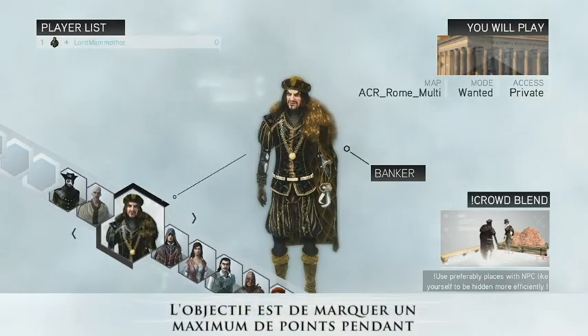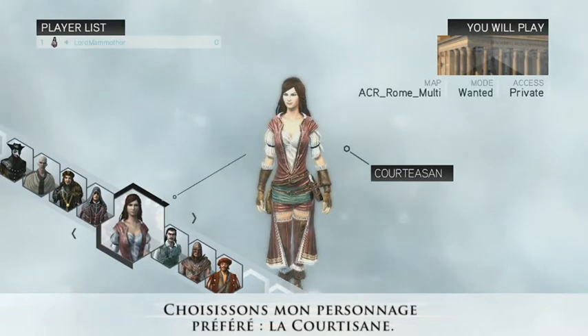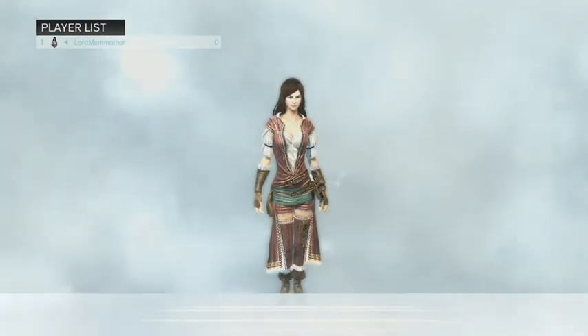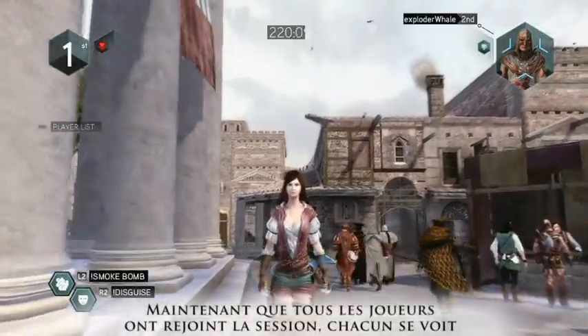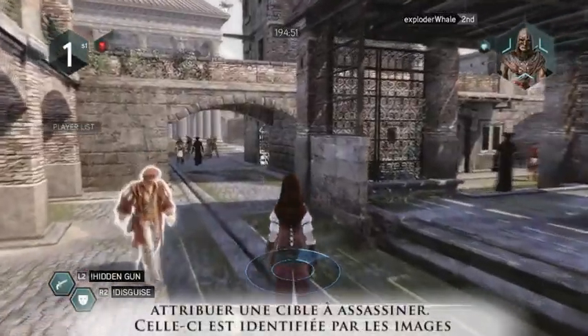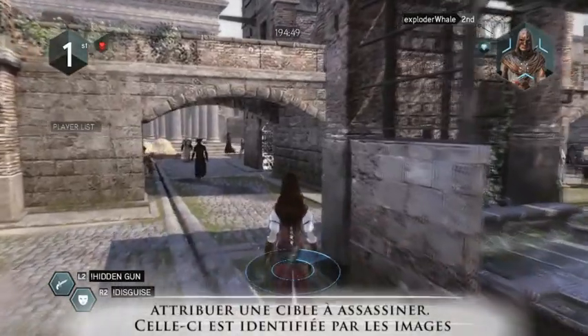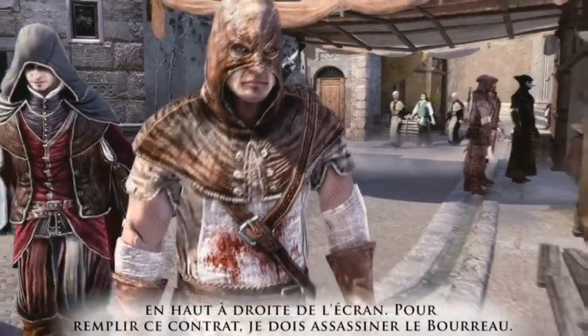The objective is to score the higher number of points within the time of the game's session. Let's choose my favorite character, the courtesan. Now that all players have joined the game's session, each one receives a target to assassinate. The target skin is identified by the pictures at the top right corner of the screen. My contract is to assassinate the executioner.